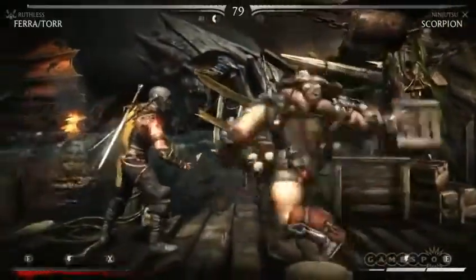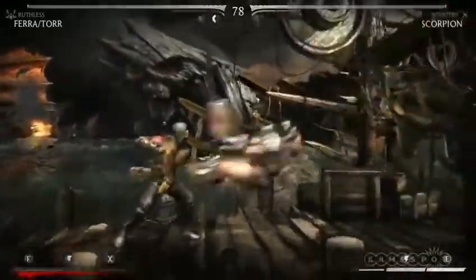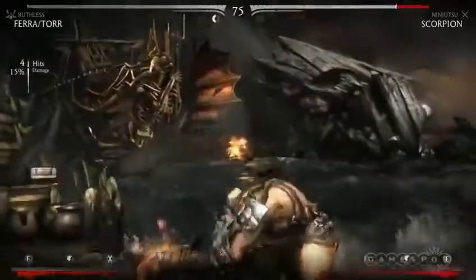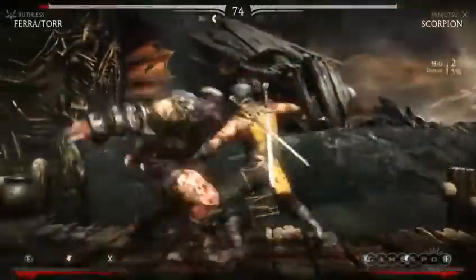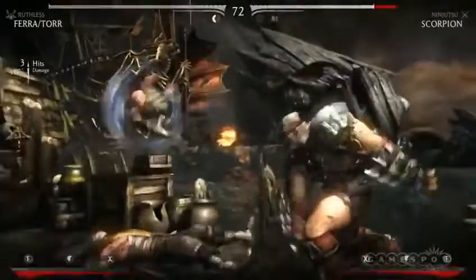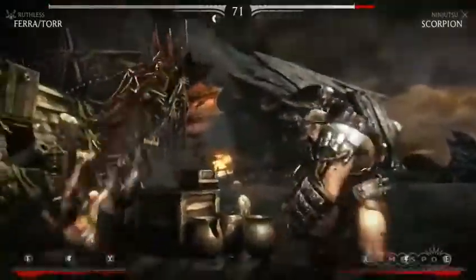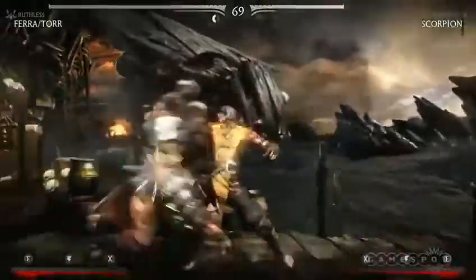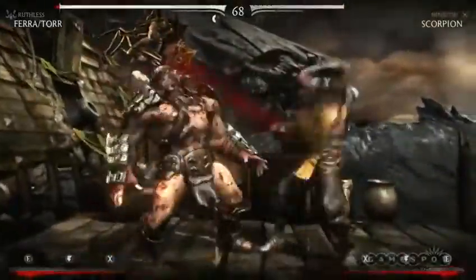You're going to notice this hook over Ferra/Torr — he can actually jump up and swing, attacking there. You'll notice that the sea will bring up a dead body occasionally; you can grab that out of the air and throw it at your opponent. I think I saw that in the press conference actually.